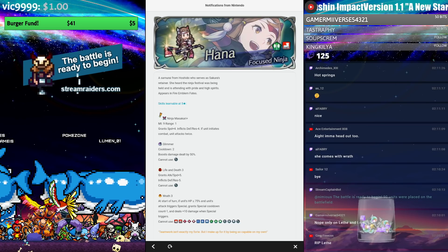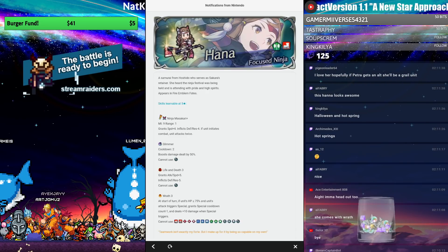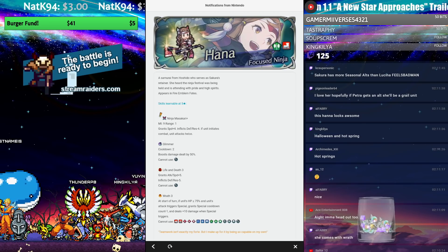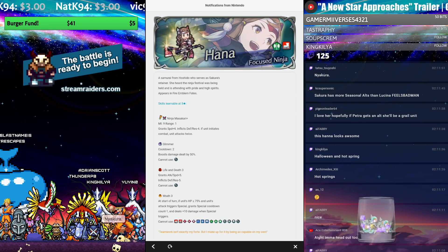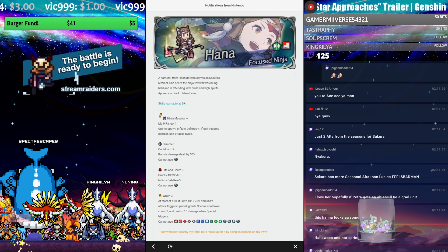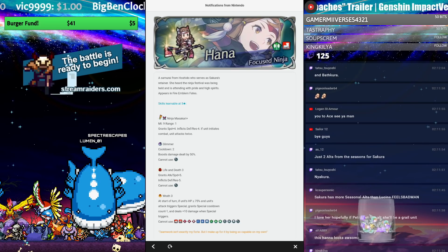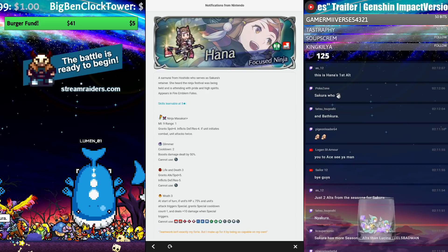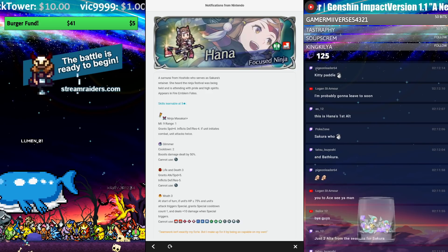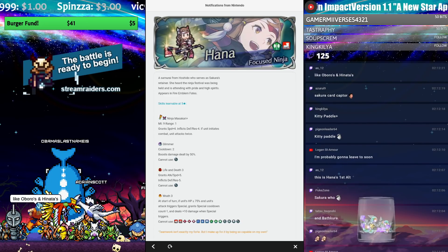It feels like Sakura should be a more significant character. Her other retainer Subaki doesn't even have an alt technically. And I think the worst part is all Sakura versions are kind of bad to be honest. The only interesting one is New Year's Sakura — who uses Cat Sakura anymore? Nobody. I've seen one person plus-10 her but that's about it. Until she gets a refine, all Sakura versions kind of suck or are outclassed.